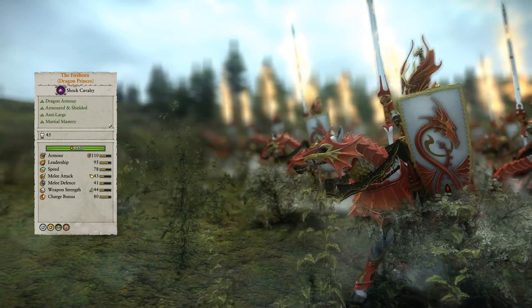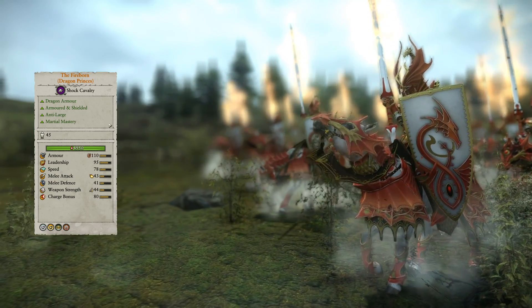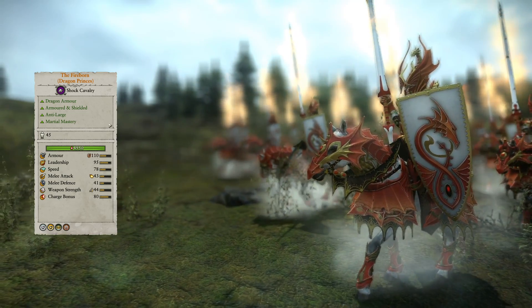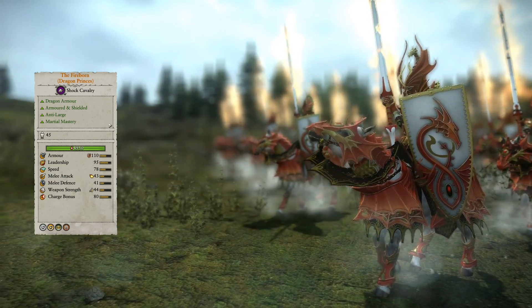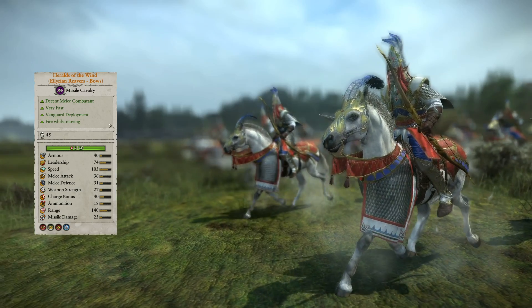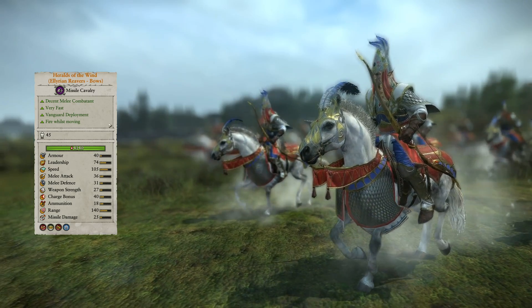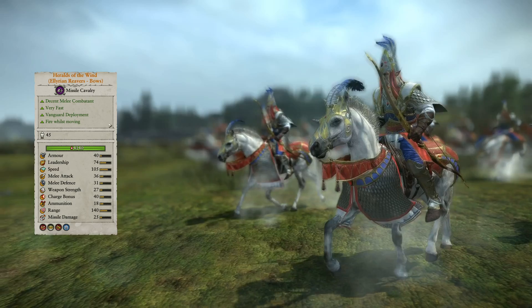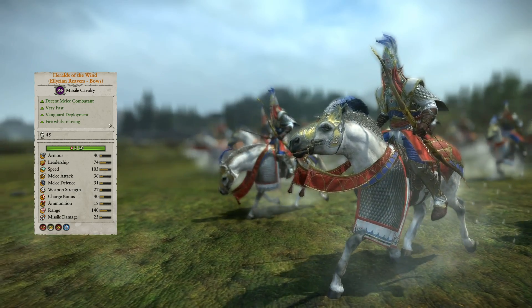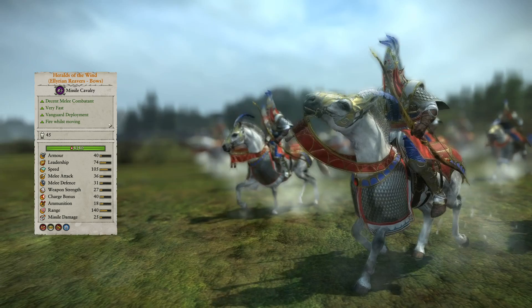The Fireborn are Dragon Princes with better leadership and melee stats, alongside anti-large and fire damage capabilities. The bonus versus large is 18 points, and at 1900 points, the High Elves finally have an anti-large cavalry unit. Heralds of the Wind are Illyrian Reaver archers with better leadership, melee, missile damage, speed, and charge bonuses, making them significantly more viable in melee, especially with Martial Prowess active. They can now move in for effective flanking maneuvers, and with higher speeds, they will enable quicker hit and run executions.